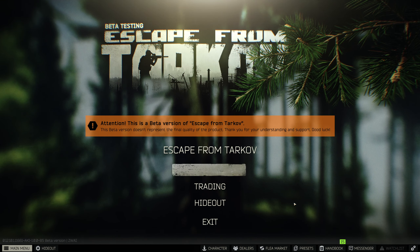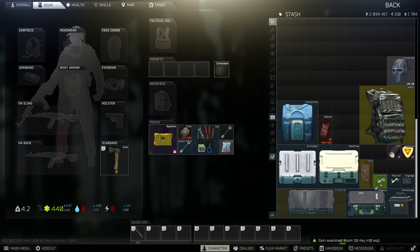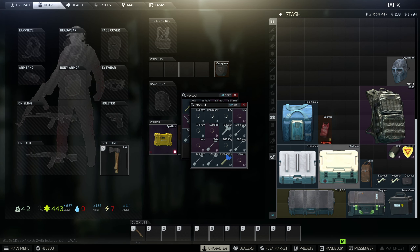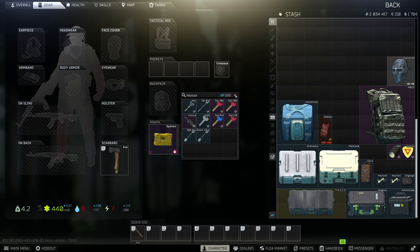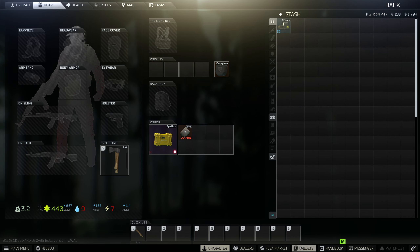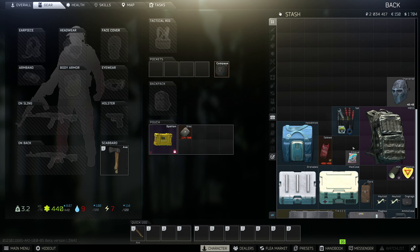We did get out of there with some stuff — we got some keys, we got that tool kit. Most importantly we get to keep our IFAK. We did get two new keys, so that counts for something. How are we looking on the key tool? Plenty of room left, and none of these keys are limited use either which is nice. Alright, so that's a quest item and this is just something else.